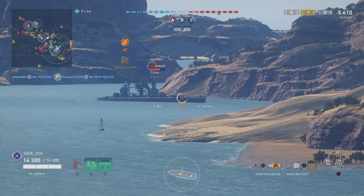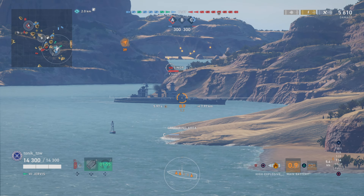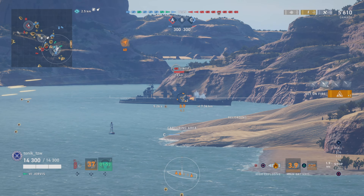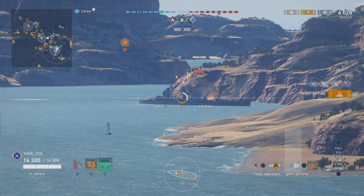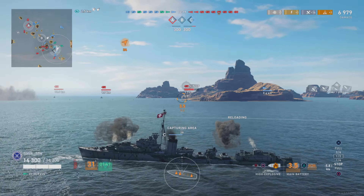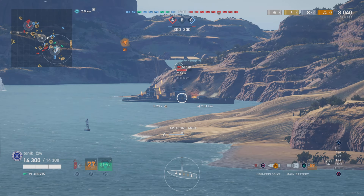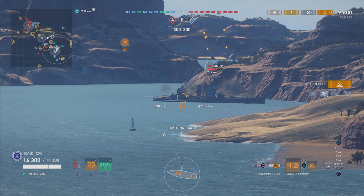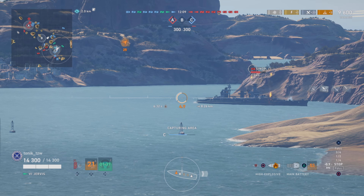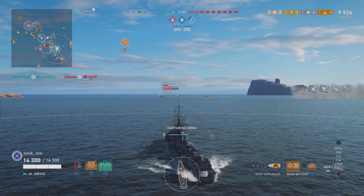We get our guns across the Shchors, we pop our short smokes, and we're going to get a couple of fires on this Shchors to start. One of the good things about British destroyers is once you get it up to Legendary level 3 and use the Smogathon perk, you can overlap your smoke screens. You don't get a big long smoke screen like the American destroyers, but you do get lots of little short ones.